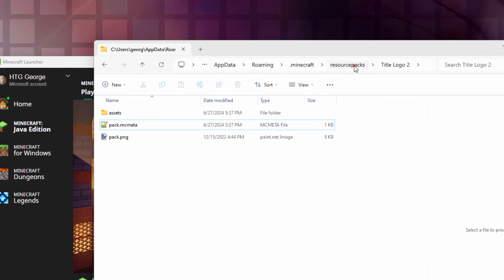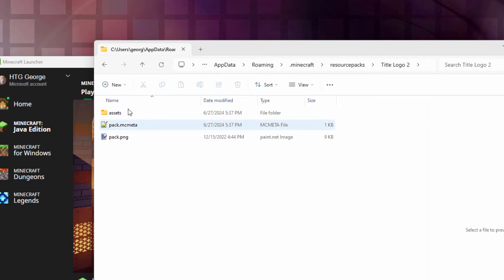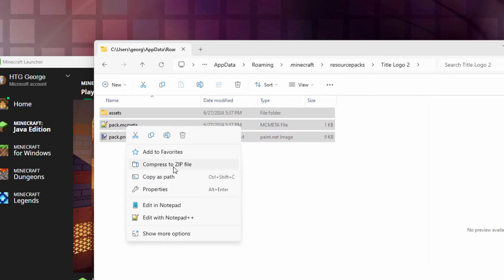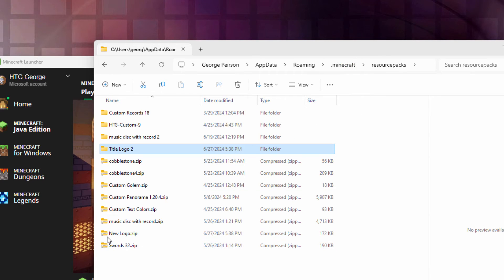Now, when you have this kind of zip file that you've unzipped, make sure you don't re-zip the folder — that's going to cause problems. You'd end up with a folder within a folder and it won't work. You have to go inside and zip up the stuff inside of that folder. Right-click, Compress to Zip File. Let's call it New Logo. You can then drag it back to the Resource Packs folder.